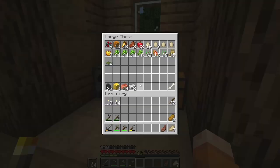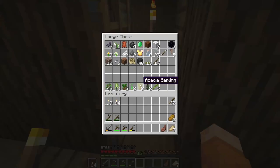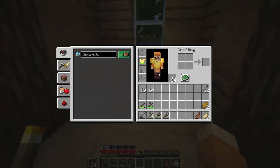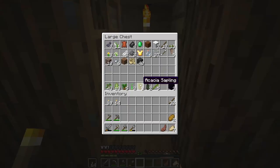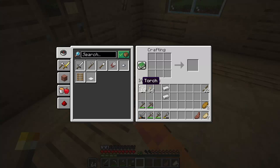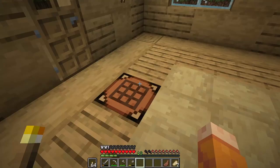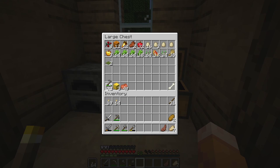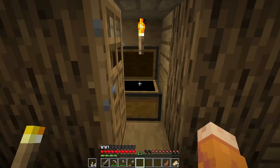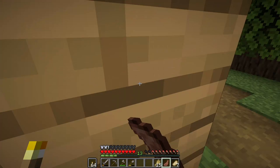I've been gathering some sugar cane to make books and I have a small cow pen that I'm going to expand so I can make bookcases. These are the ink sacs I found along the shoreline - I have not killed any squids. Time to go mining. I have enough stone pickaxes, so I can leave the hoe here. Maybe I'll bring another stone pickaxe just to be safe.